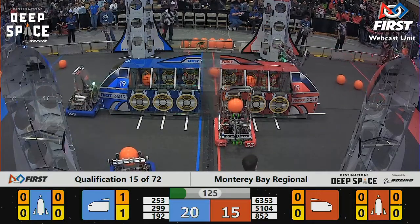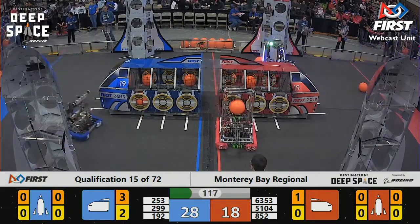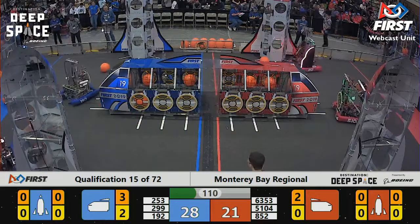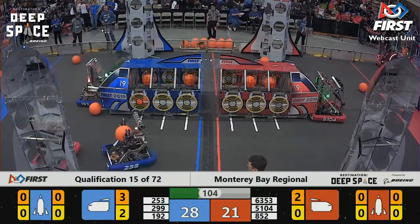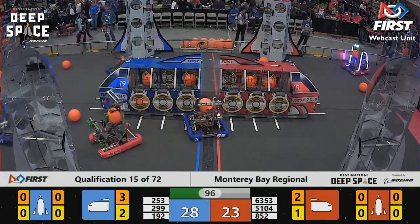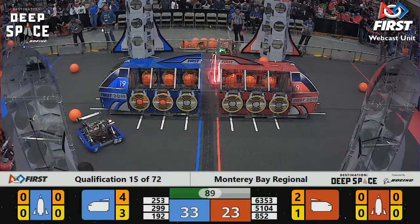63-53 from all the way across the Pacific Ocean — let's see if they're able to score that cargo. Looks like their mechanism isn't rotating all the way, so we'll see. And a red alliance robot drops some cargo. That's 8.52, Athenian Robotics — their team is from Danville, but I think their robot is from Vegas, baby. Check out those lights. 2.99 getting defended by 63-53, that's slowing them down, but they get that cargo scored anyway.